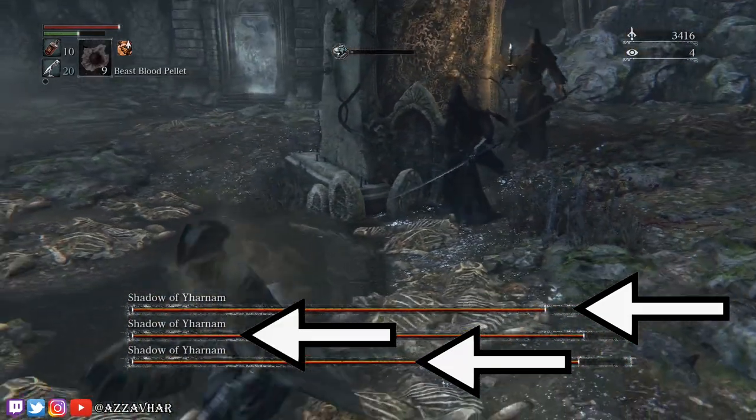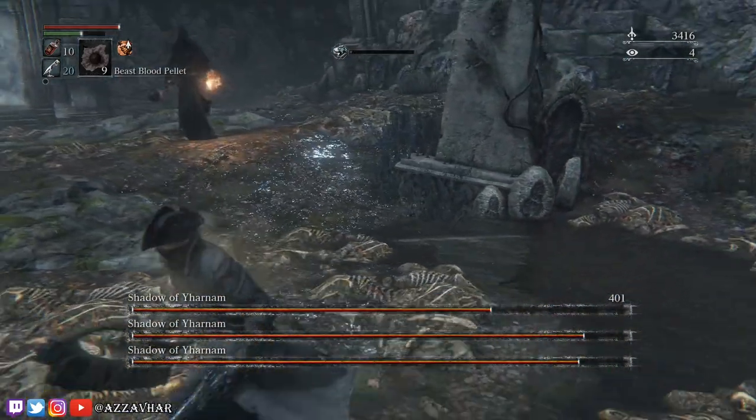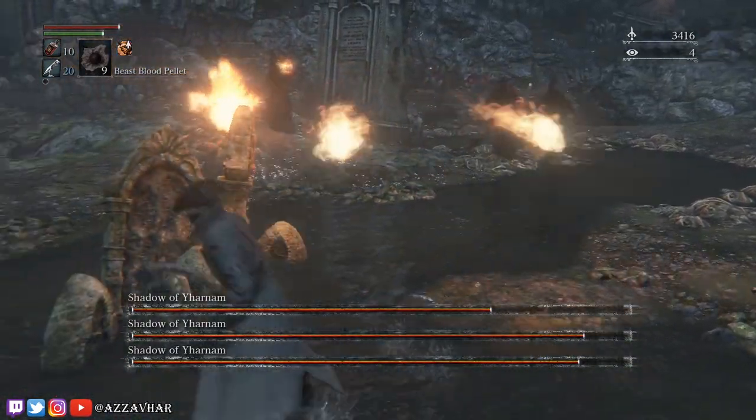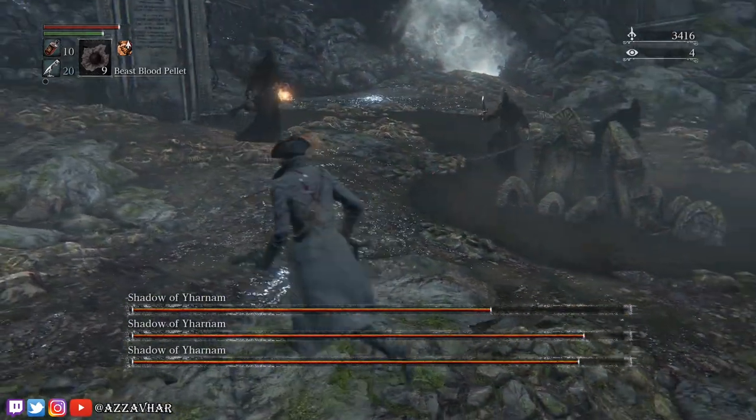Feel free to use any fire paper or beast blood pellets in this fight if you want to. We'll also be taking in 20 throwing knives for a specific reason, which I'll mention in just a moment. You might not need to use them, but I'll show you how we use them to make this fight easier.